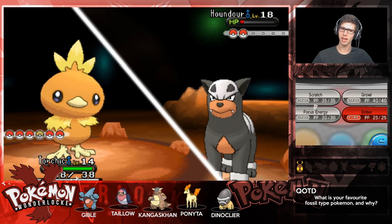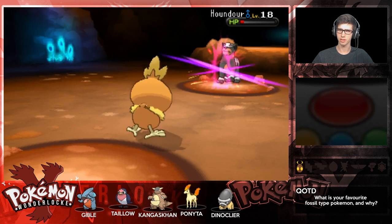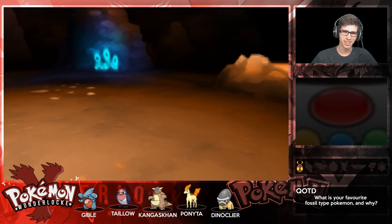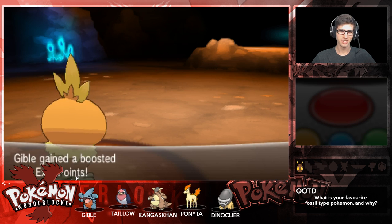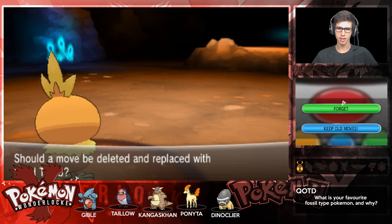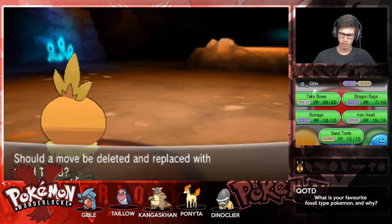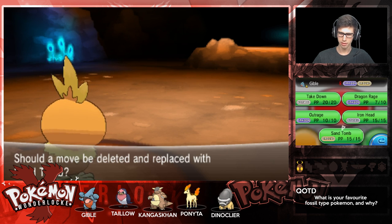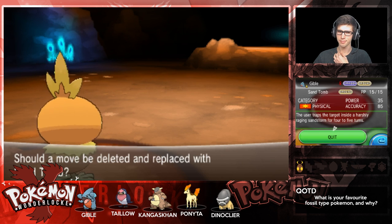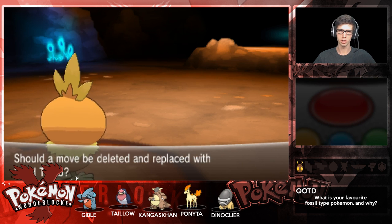They're bringing out Torchic - I completely forgot we got Torchic! Speed Boost Torchic - oh, that is so good, that is such a good Torchic! Gible leveled up to level 19. Sand Tomb - that could be interesting, but we'll keep Take Down over Sand Tomb for now since it provides neutral damage.